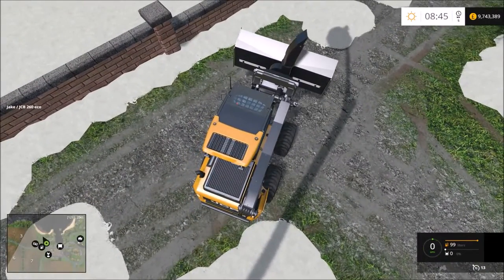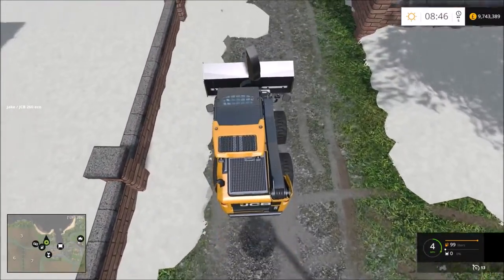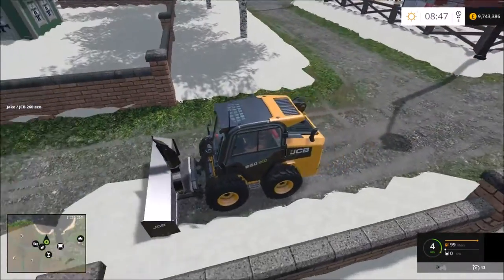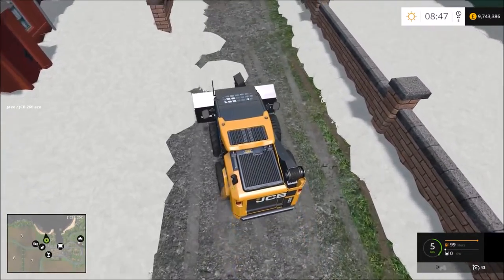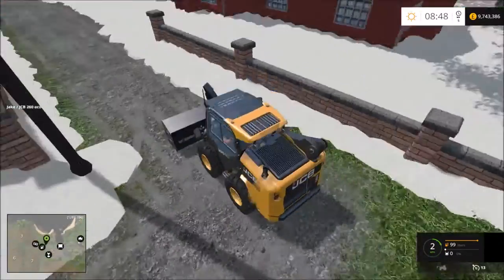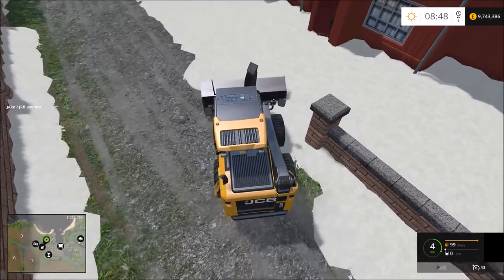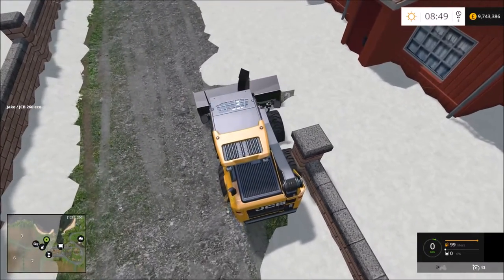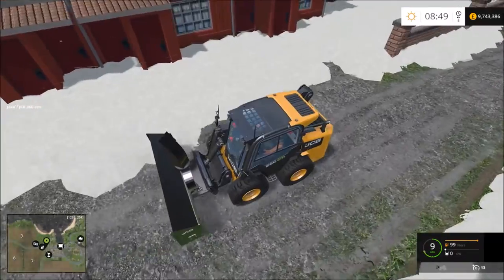Let's just do these tiny little bits here and go over to the left side. We could in fact do a tiny bit more on here. If we get the front of this house cleared a bit more — yeah, we'll clear out the front of this house. Could be an old people's home or something like that.